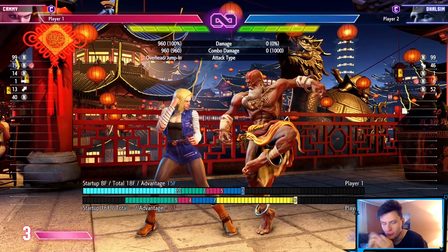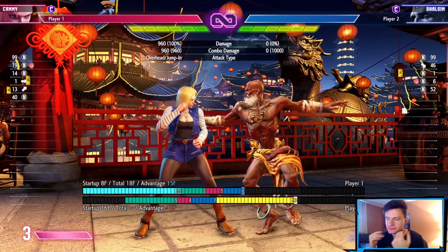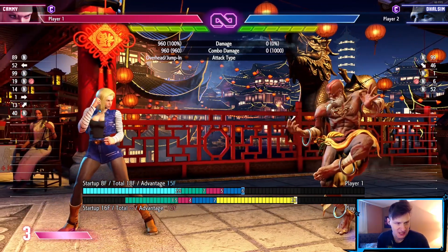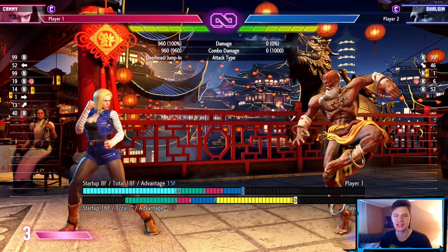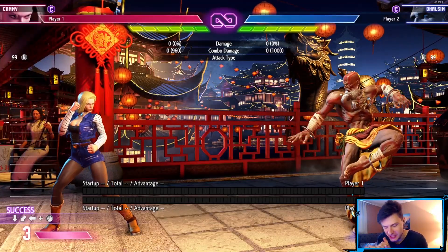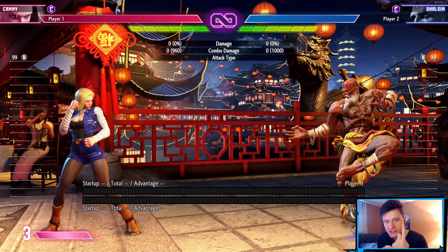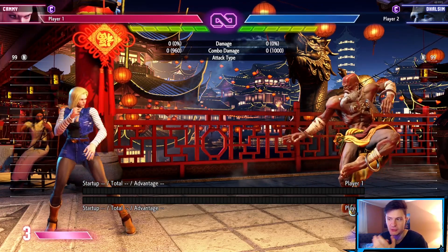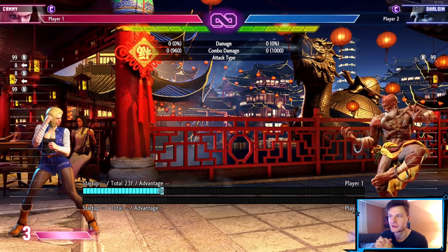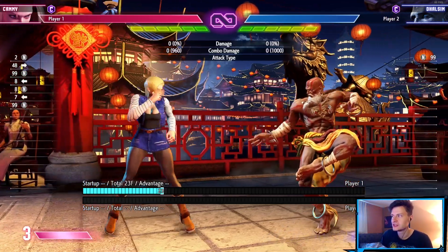You're giving up a lot of threat in neutral by being scared to throw fireballs at mid-range. I know people might say that — but think of it as a poke you can sometimes use. What does it mean to your opponent if they block it once? They might want to jump next time, they might spin knuckle as Cammy, or they might walk back to bait you. Now instead of throwing another fireball, you walk forward. You've changed the footsies.